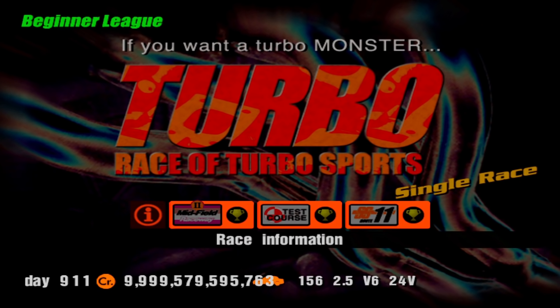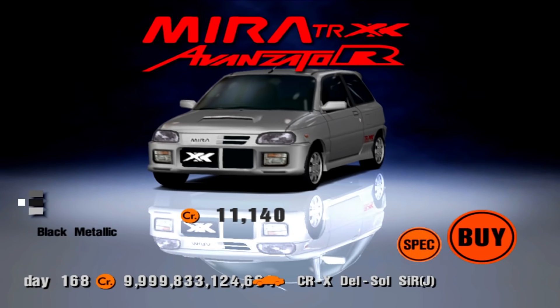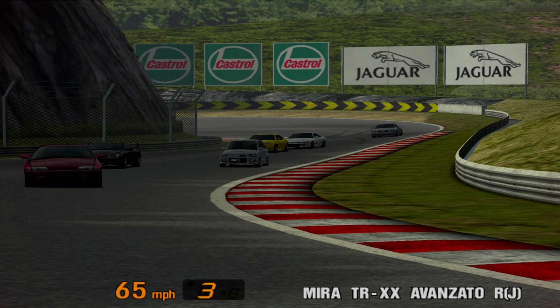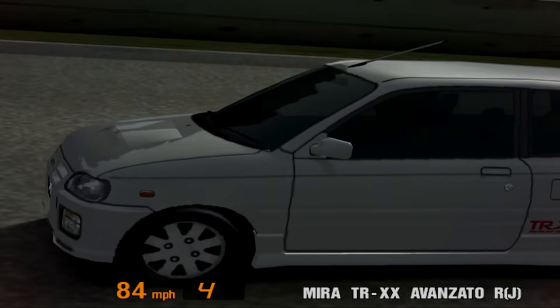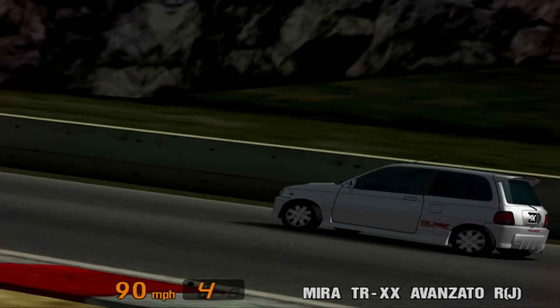The Race of Turbo Sports is next, featuring cars that can be equipped with a turbocharger, and you'll race at Midfield, Test Course and Special Stage Route 11. The prize car is the Daihatsu Mira TR-XX Avanzato R, in either Silver Metallic, Black Metallic or Pure White. All three colours are available to purchase from the Daihatsu dealership, but while the dealership version has 61hp, the prize car has 63 — two extra horses of power.